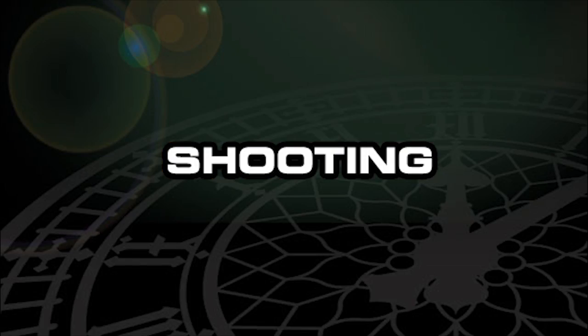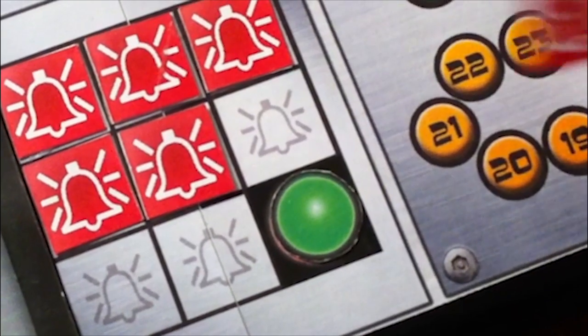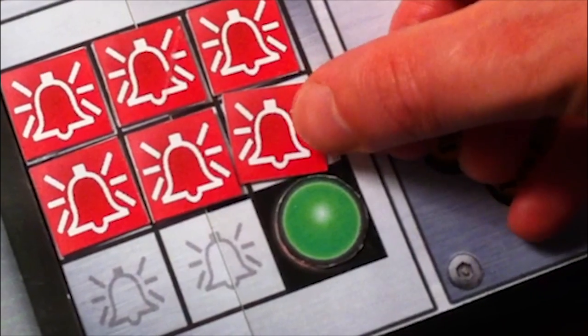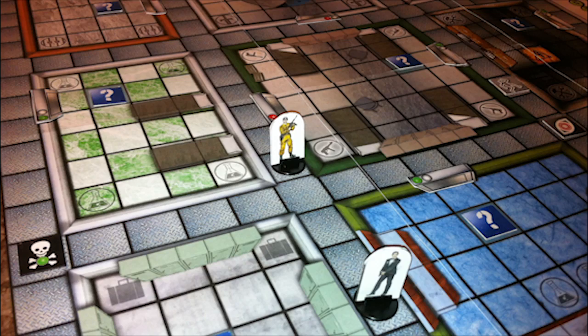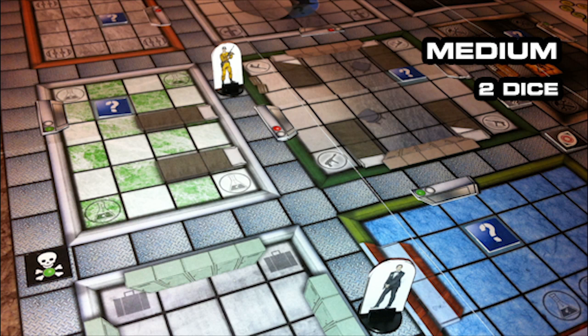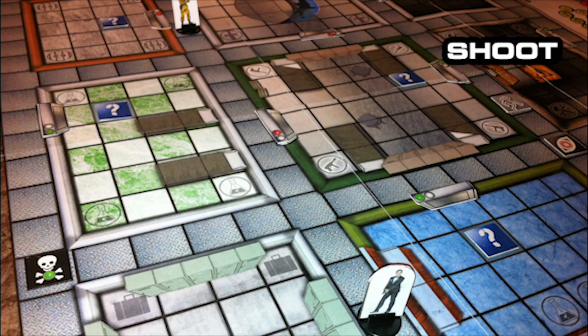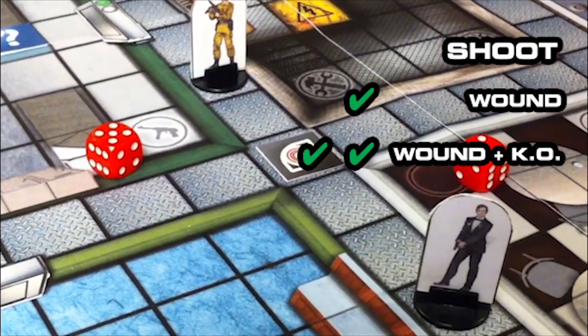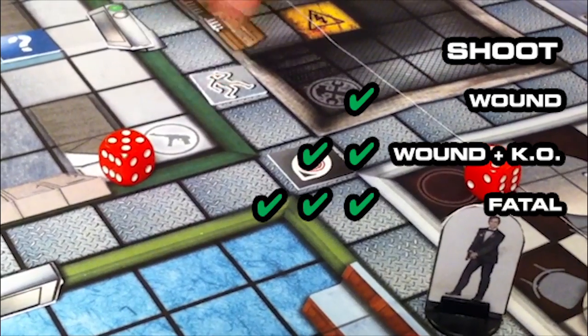Shooting is noisy and deadly. At green alert, a single shoot action from either side will put six alarm markers on the monitor. You roll a number of dice according to the range: three at short, two at medium, and one at long. A single success will wound your target. Two successes causes a wound and a knockout. Three successes are fatal.